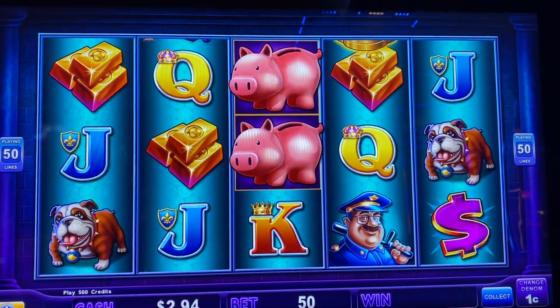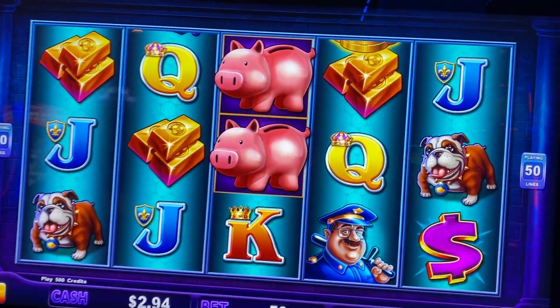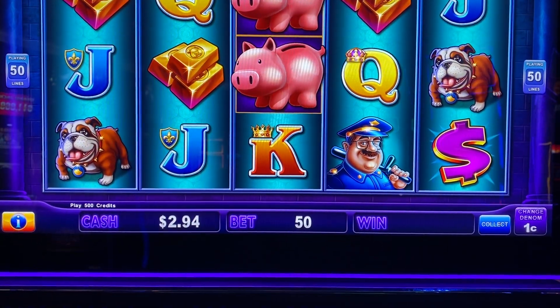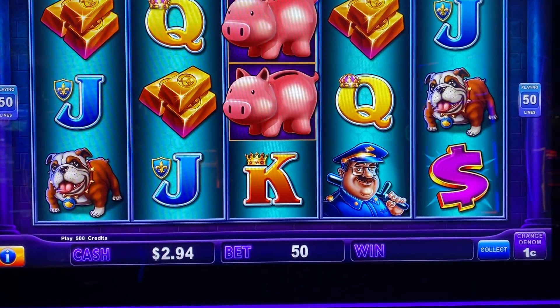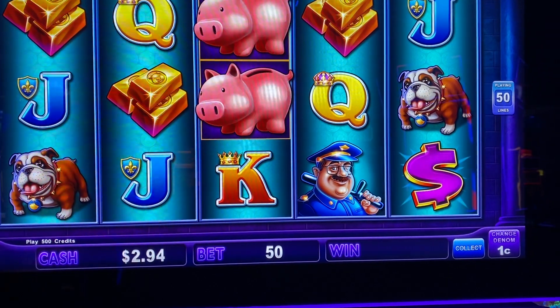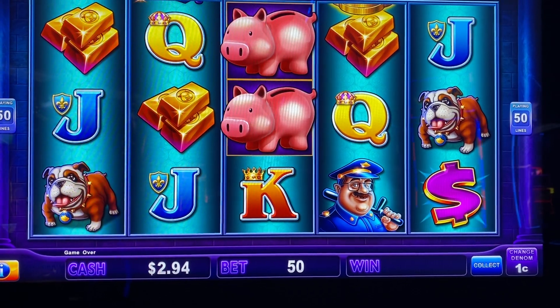So we're going to tackle that one another day. We're going to try to get some good wins on Huff and Puff. Let me get situated here guys, sorry I'm a little out of sorts from moving. Oh, we've got to put our free play in again — it looks like we've only made two dollars and 94 cents so far.